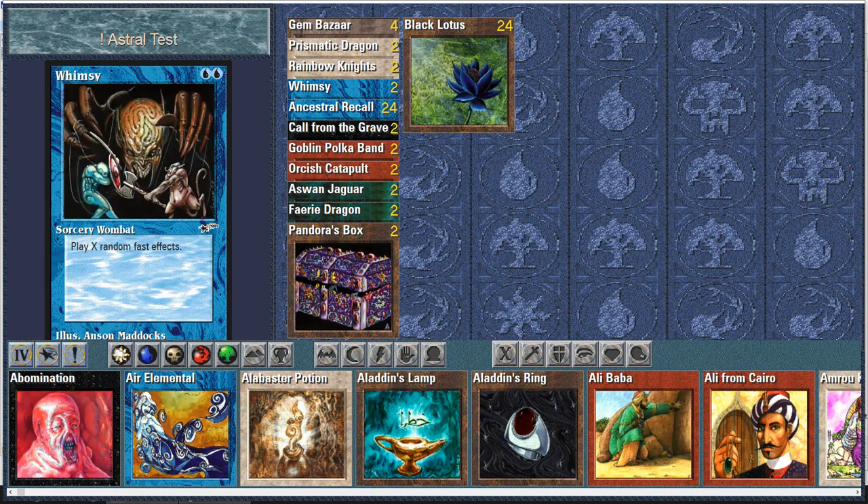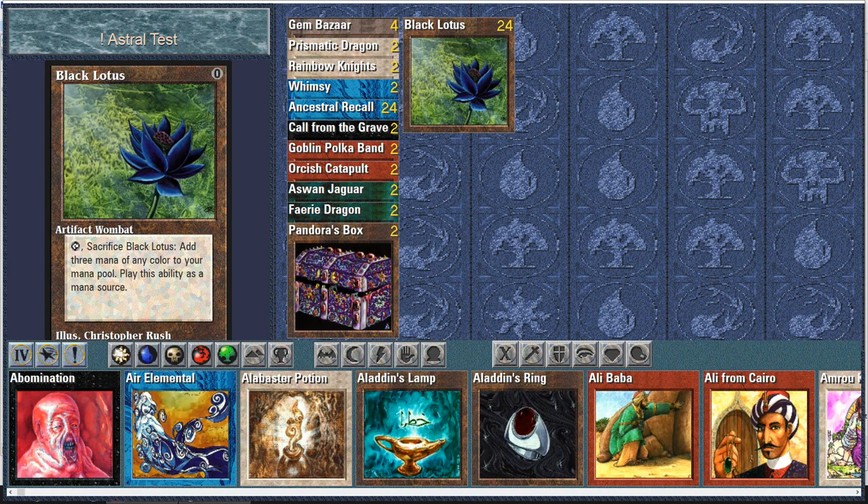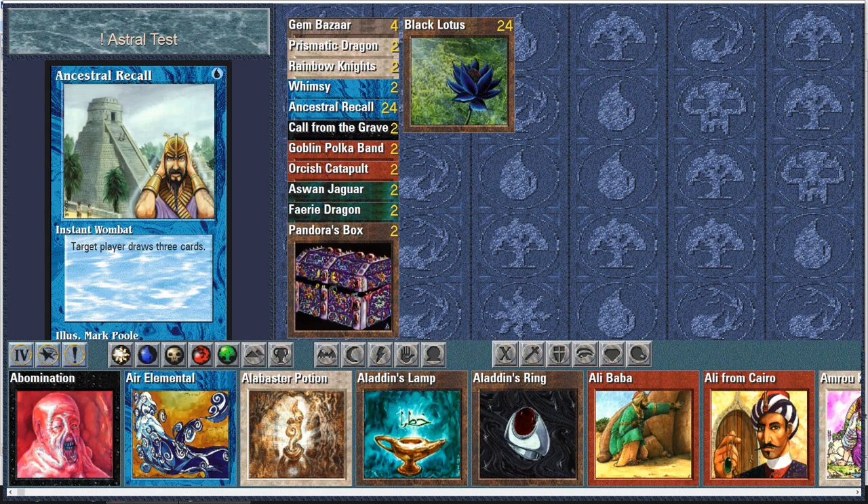Whimsy — play X random fast effects. The art is notable and the artist is easily recognizable. By 'fast effects' we typically mean effects from permanents or usually instants. You'll see it's not as impressive as you might think. It's also weird that they didn't put X in the casting cost — maybe that's a bug. Anyway, as you can see, we've got 24 Black Lotuses and 24 Ancestral Recalls in this demo deck, but we still meet the minimum deck requirements, so it's legal according to Richard Garfield's design.